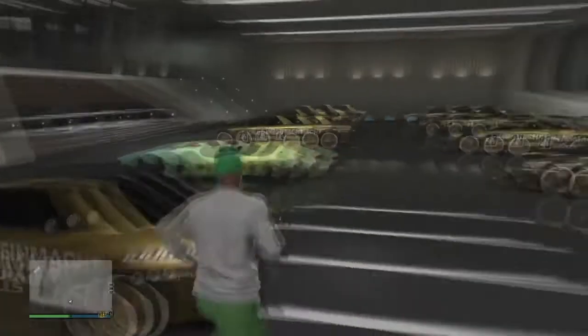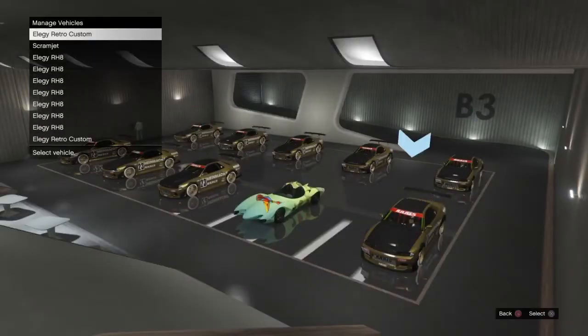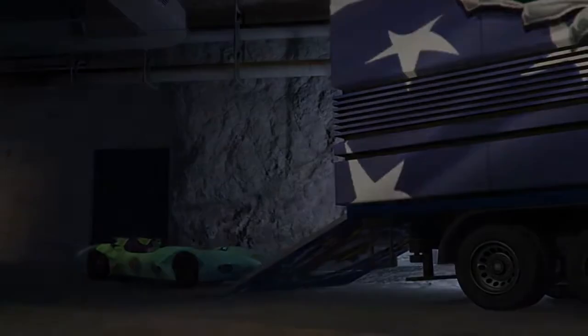Now that we're back in my nightclub, I'll show you in the blue circle — you can see the vehicle saving. There's a Scramjet in that slot from earlier that I swapped out. It now shows that one is the Elegy Retro Custom and all the others are free Elegys. Thanks for watching guys, I hope you enjoyed this. Hopefully it's helped you and you're making money in GTA 5 Online having fun. Please subscribe, turn on post notifications, and I'll see you in the next one.